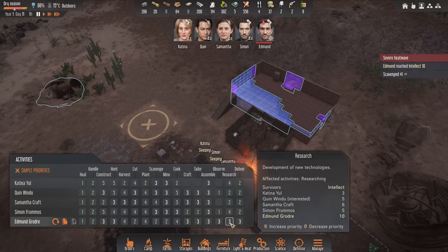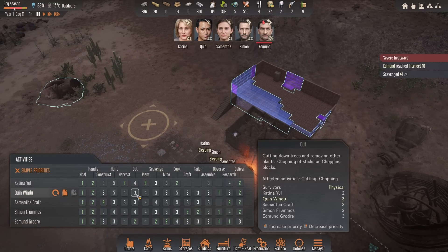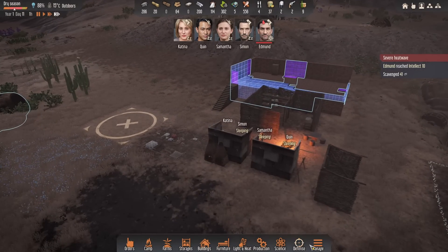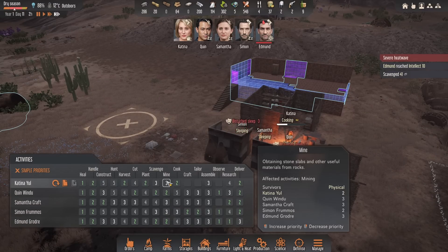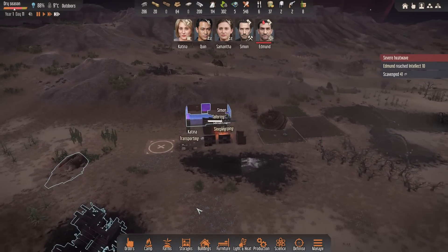Technically we can get Edmund on research now because he'll do it a lot quicker. Let's mix this up - Edmund you're now going to be sole researcher. Quinn, I'm going to take you off that. Edmund will choose to do that, and then secondary on that let's get Quinn leveling up a little bit of physical, because sending him on expeditions is going to be good. Let's take him off scavenge - actually let's just go with that for now. We probably need to up mining - Samantha is construct so let's keep her on that.